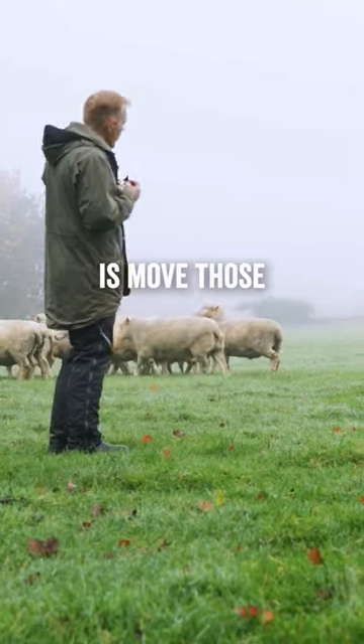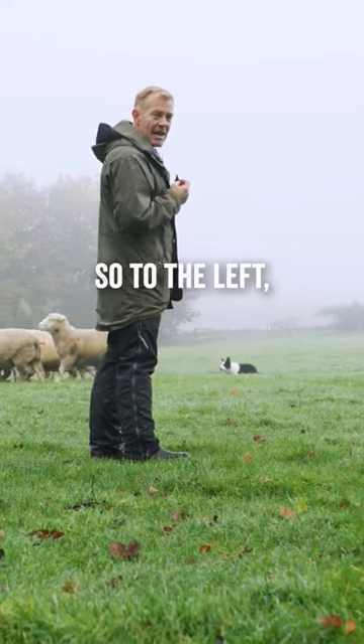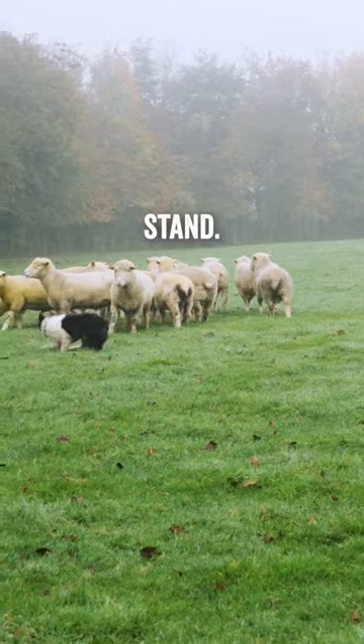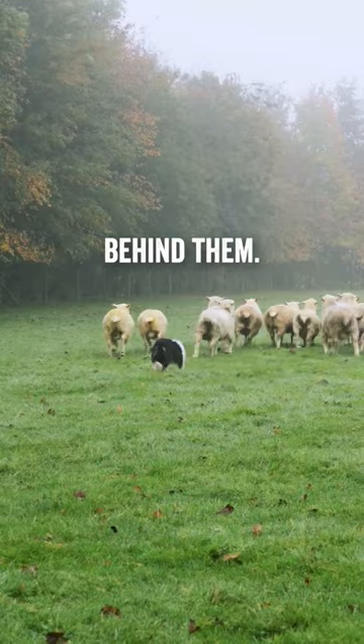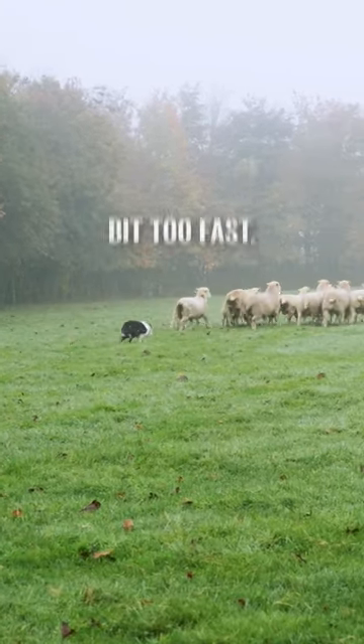What you should be able to do is move those sheep in any direction by using the command stand. So to the left, come by, come by, stand. I should be able to drive those sheep away from me now by just getting her to walk behind them. So that's the steady command — steady — bit too fast, stand.